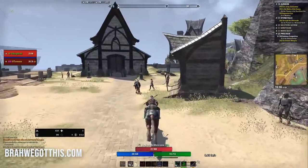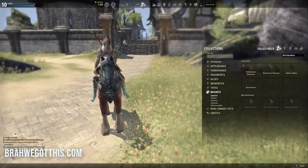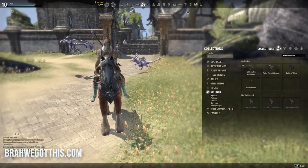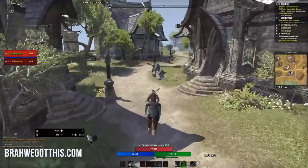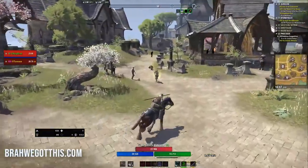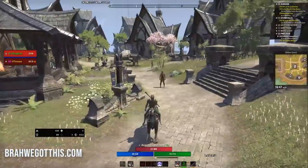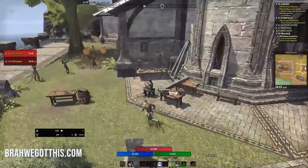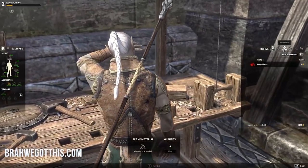Before we queue up for a random dungeon, I want to go through what to do when your inventory is full. As a beginner, as you quest, do dungeons, delves, and kill enemies, you're going to acquire a lot of gear, gold, and a clogged up inventory. You're going to ask: what should I do with all these items? This is one of the most crucial things in this game. The reason this path to level 10 and 15 is so important is you're learning the game, your character, your role, and you're getting skill points — all skill points are so important.